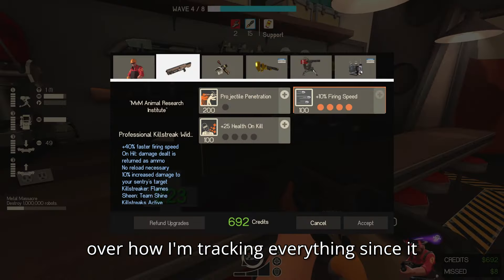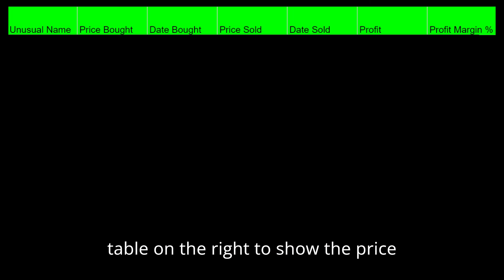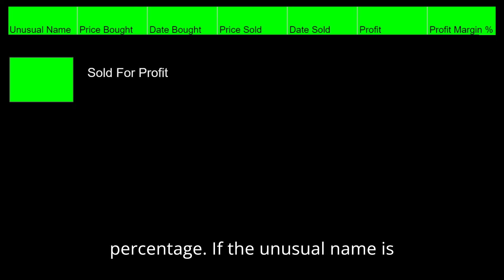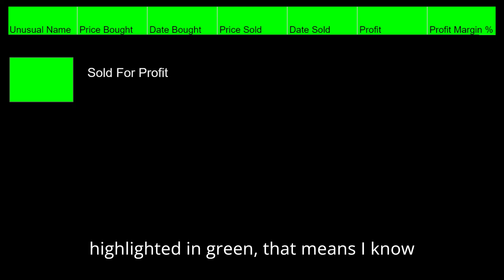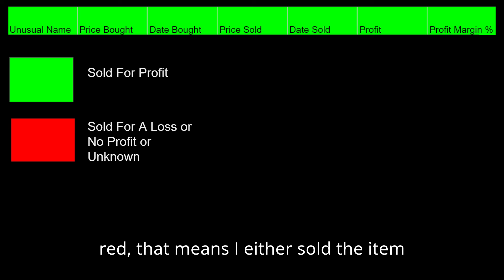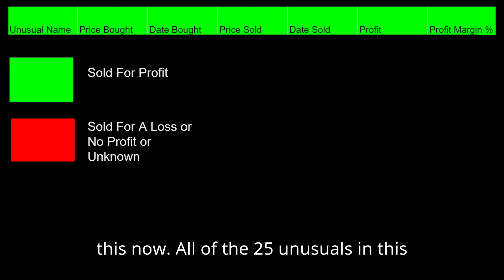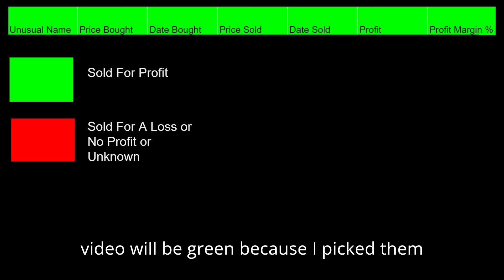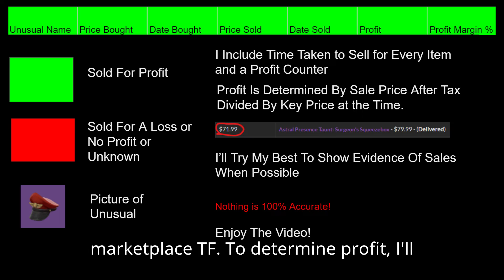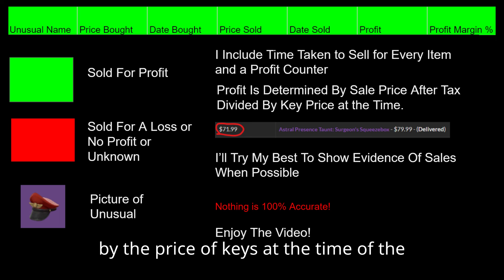Before we start, I'll go over how I'm tracking everything since it has been a while. At the top you're going to see the Unusual's name. Then there's a table on the right to show the price bought, date bought, price sold, date sold, profit, and profit margin percentage. If the Unusual name is highlighted in green, that means I've successfully sold it for profit. If highlighted in red, that means I either sold the item for a loss, sold it for the same amount I bought it for, or I simply don't know what happened to it.